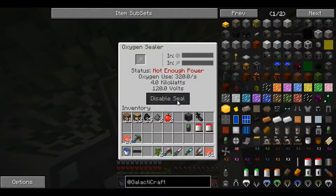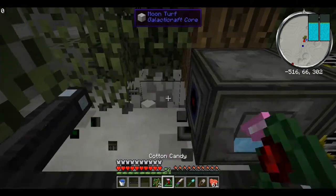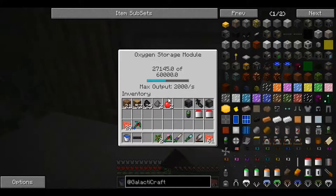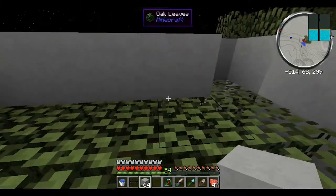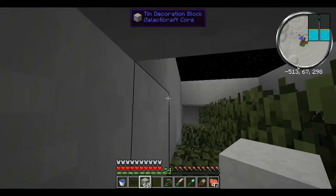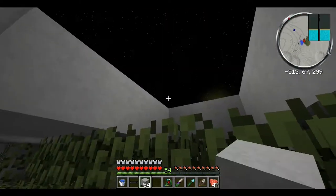Any oxygen? Enable seal. Not enough power. I don't think the oxygen is going in, is it? Let me try. There we go. Now I got some tin blocks. Finally. My game actually crashed, which is kind of annoying.